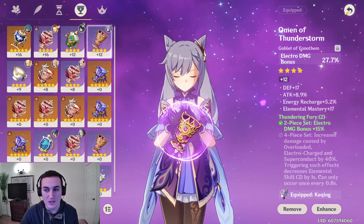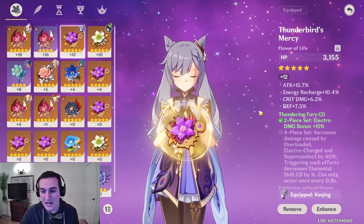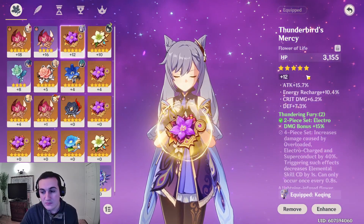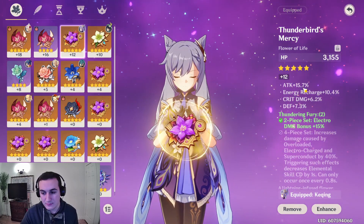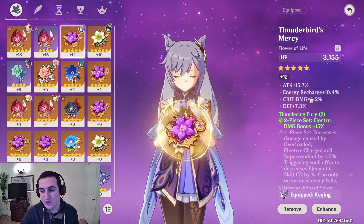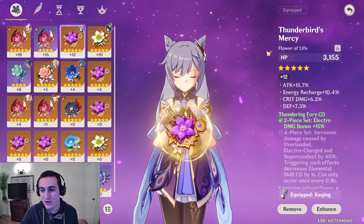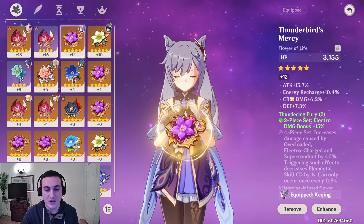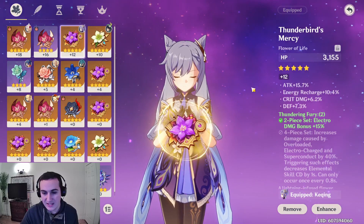That would allow me to transition into more crit damage with some of my other gear. For the flower, we have Thunderbird's Mercy. It has some attack, which is really good. Energy recharge is awesome, and crit damage too. I would prefer to have some crit rate as well instead of defense, because with KaShing you're going to want a lot of crit. When you're building KaShing, she's going to be your DPS — you're going to want crit rate, crit damage, and a bunch of it. Overall this flower isn't bad; I have three good substats, but it could be better.